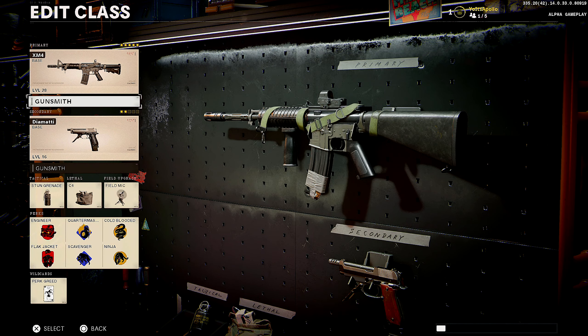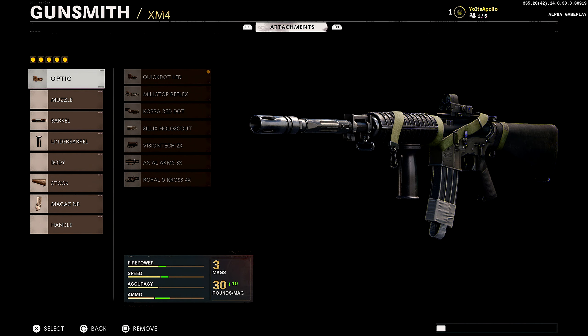Alright, what's going on guys? It's your boy Apollo today. I'm gonna be showing you guys one of the most overpowered — I may have found the most overpowered XM4 class setup to run in Black Ops Cold War. So let's get straight into this thing. I'm gonna be showing you guys everything in today's video: my class setup, my tactical, my wildcard perks, all that stuff. But first up, let's get straight into my XM4. First up for the optic.